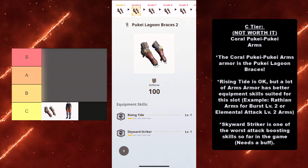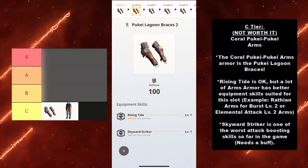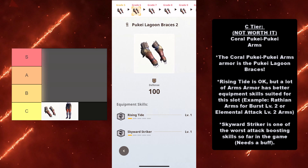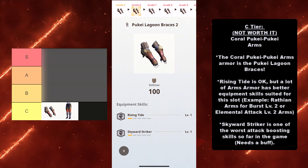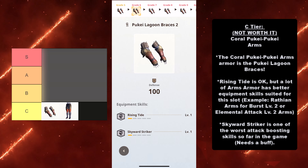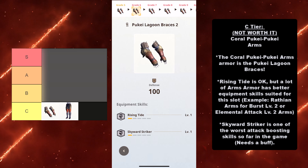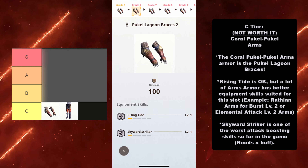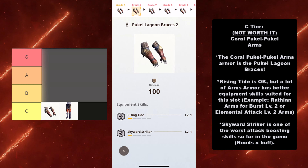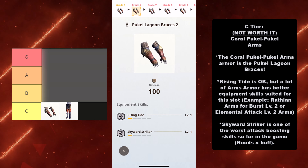Skyward Striker desperately needs a buff, and a big reason for it is that it only applies to attacks that are in midair. It's not like Burst where it will give you a holistic boost across all of your attacks for a prerequisite. It's just really bad. It needs a buff, and at level 5, it actually only gives 30%, which is the same thing as Burst 5. If you're gonna go for offense, we're gonna see supporting data from this later as to why Skyward Striker is not even considered in the top builds as far as damage goes.